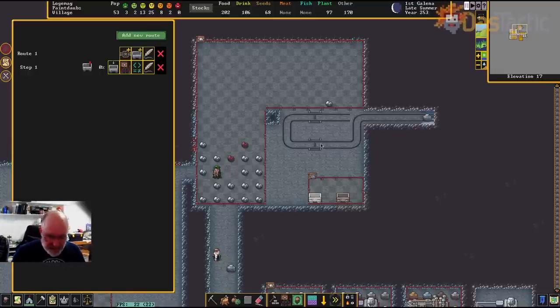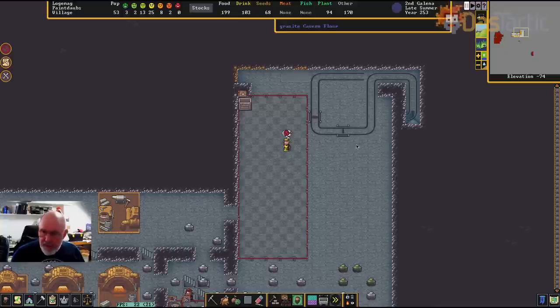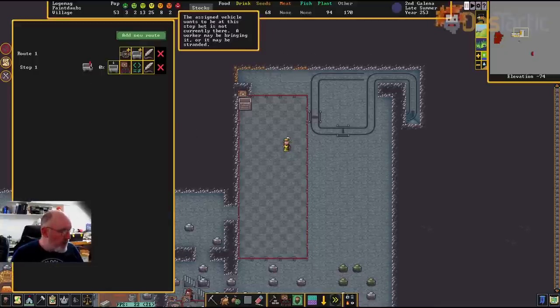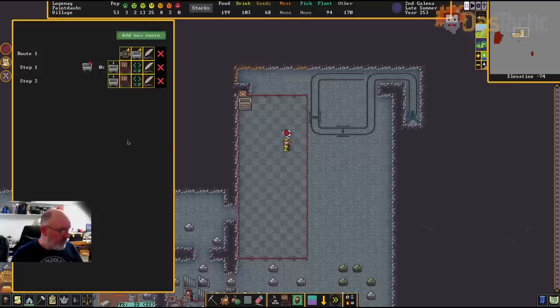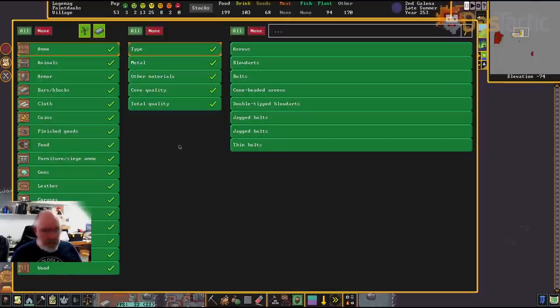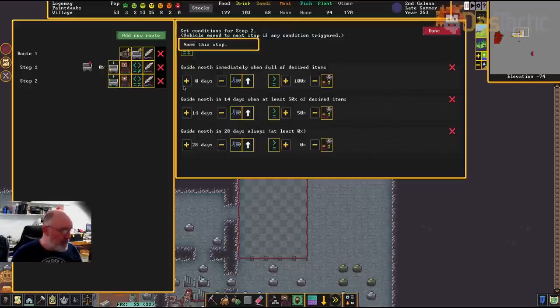Now we have the two track stops at the bottom. I'm going to give an instruction of what to do — it's going to dump everything back off here. It still hasn't been positioned yet — still has an exclamation mark. I'll add another stop to this route, click on it to add stop number two. I'll allow everything. I'll link it to the stockpile we created before. Done.